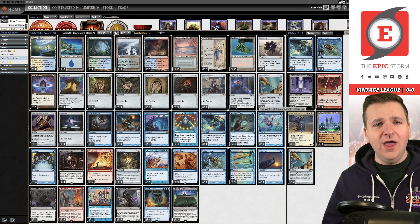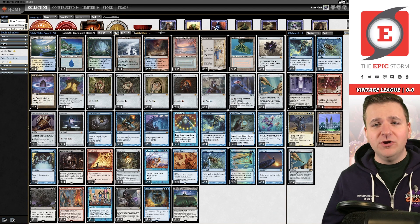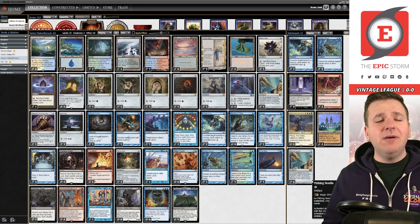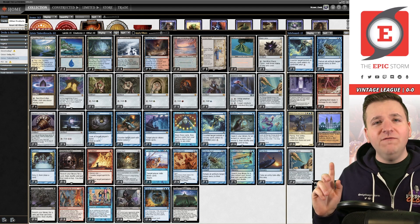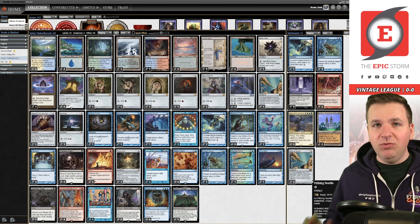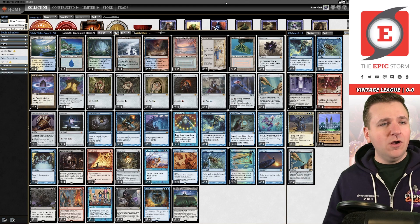A number of people commented that I don't need Blightsteel anymore and that Citadel can get the job done on its own in game one. I want to give it a fair try. The other big thing since last time I played Vintage is that Hogaak has made a huge resurgence, so I've been playing four Leyline for a bit but we're going to play two Tabernacles in the sideboard. We're back to two today just to see how that goes, and three copies of Needle in the 75.